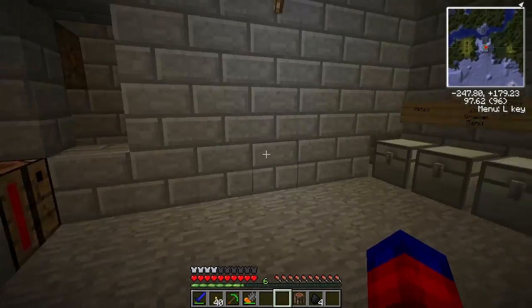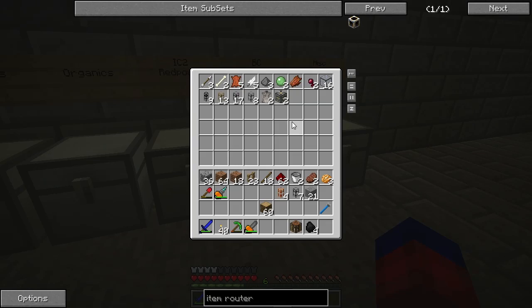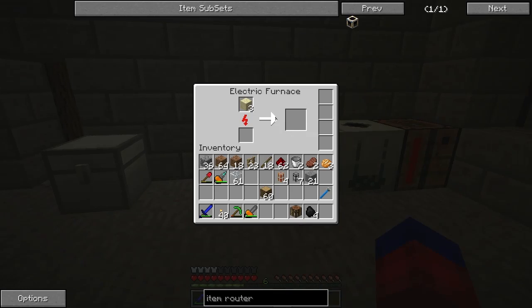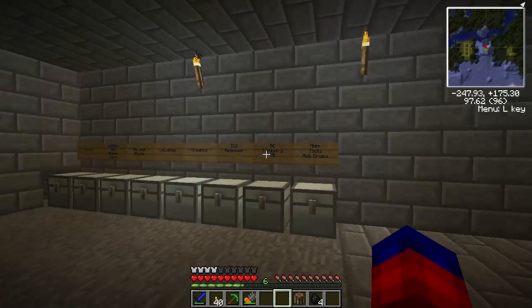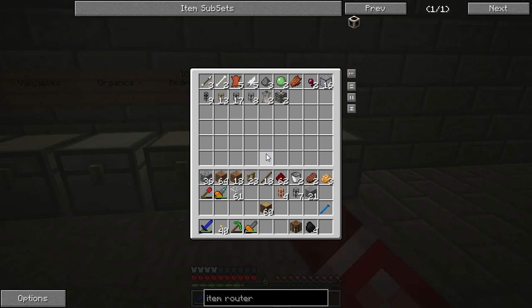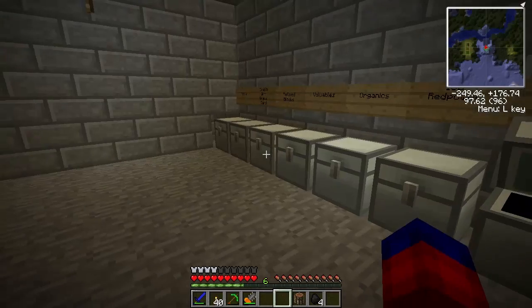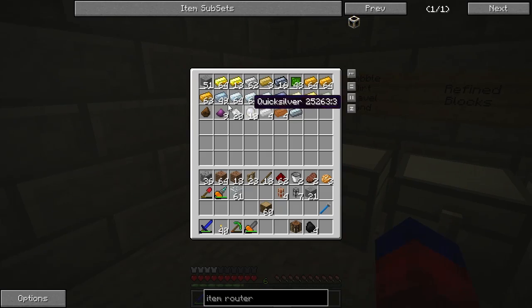The next thing we need to do — I don't have enough. I've got some glass cooking for two reasons: number one, I want to build some windows in here, and number two, we're going to need to build a bunch more transport and power pipes. I've only got four golden conductive left, so we're going to need to build a lot more of those — let's do like 32.